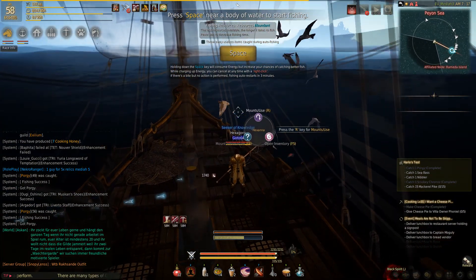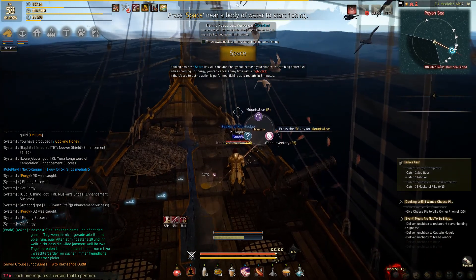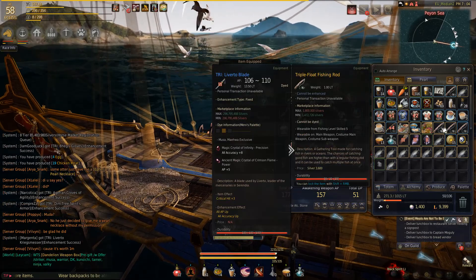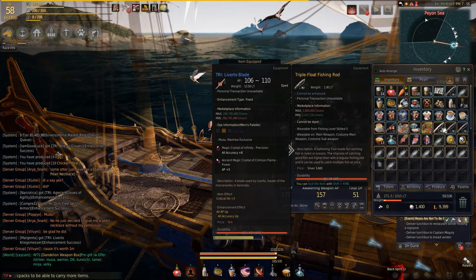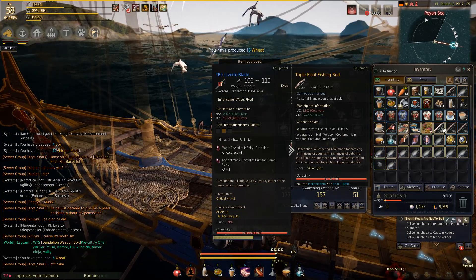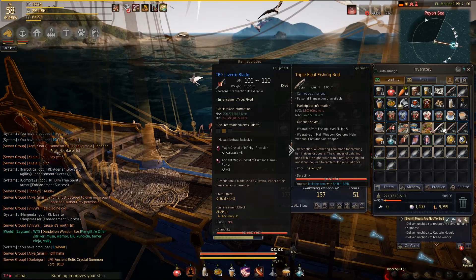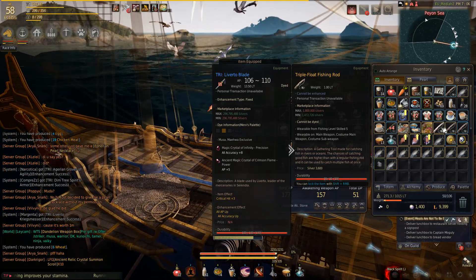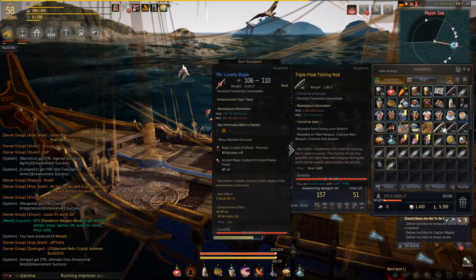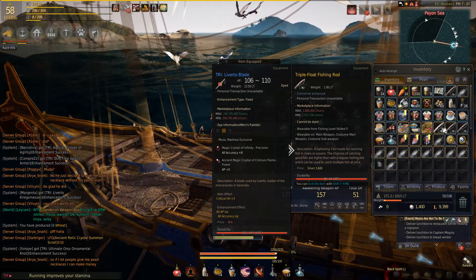The big advantage of fishing from hotspots is that hotspots only give you golden fish, so you only get the most expensive fish in the game. When you are fishing from hotspots, it's a good idea to use the triple float rod. The advantage of this rod is that it can catch up to 3 fish with one throw, so you'll be filling up your inventory a lot faster. The downside is that it's quite expensive — about 1.8 million on the market — and it's quite popular so most of the time it is sold out. The alternative way of getting this rod is doing a weekly quest, but you can only do this quest once per week.